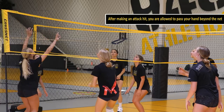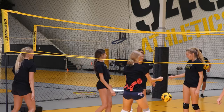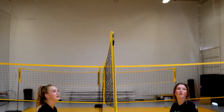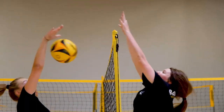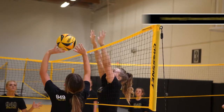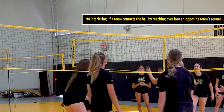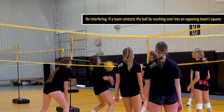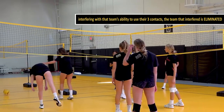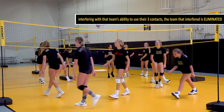After making an attack hit, you are allowed to pass your hand beyond the net, but the contact must have been made within your own playing space. A player can only block straight up along the plane of the net. There is no interfering allowed. If a team contacts the ball by reaching over into an opposing team's square, interfering with that team's ability to use their three contacts, the team that interfered is eliminated.